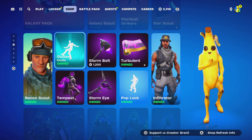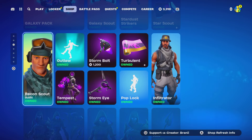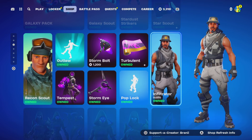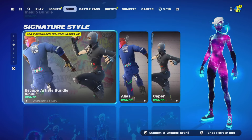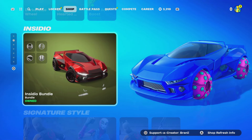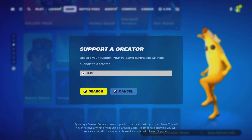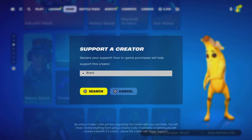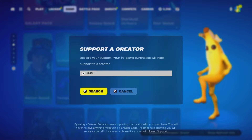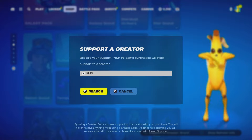Welcome back to another Fortnite video. Before we get started, if you're going to purchase anything from today's Fortnite item shop, the Chapter 5 Season 3 battle pass, or the new Chapter 5 Season 4 battle pass coming out in less than two weeks, consider using creator code 'brandy' with two I's — I'm an Epic partner. Shoutout to all the amazing supporters using my code.